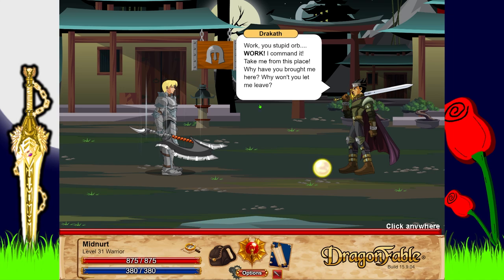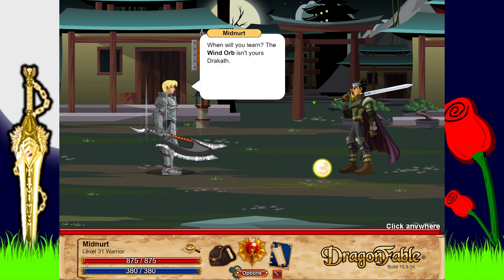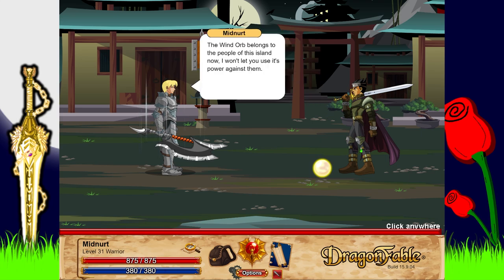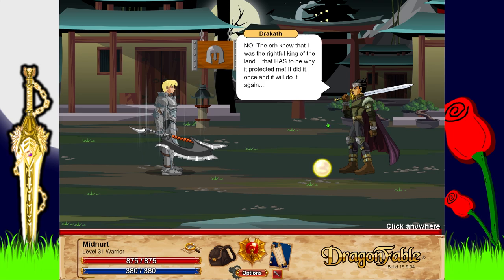Dracath struggles with the orb: 'Work! Work, you stupid orb! I command it - take me from this place! Why have you brought me here? Why won't you let me leave?' I confront him: 'When will you learn the Wind Orb isn't yours, Dracath?' He declares he'll destroy me, that the orb's power is his now. I say the Wind Orb belongs to the people of this island. He insists the orb knew he was the rightful owner - that after years of fighting it was he who finally came to possess the orb's power, and that he is the rightful king of this land.